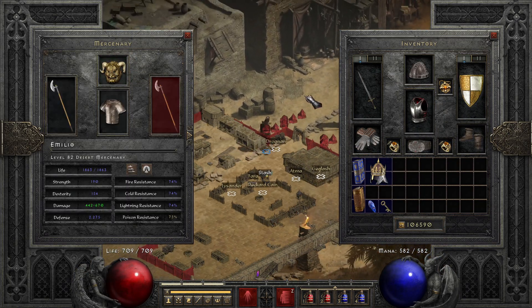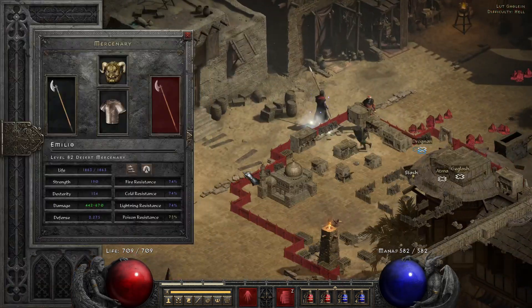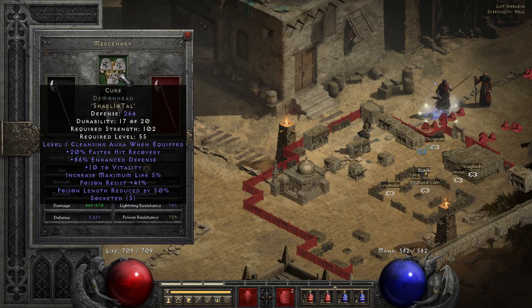What Cleansing Aura does is it greatly reduces the durations of poison and curse. So if you put this helm on your mercenary, you no longer have to be poisoned or cursed for a very long time — the duration is greatly reduced. That's why I like this helm.